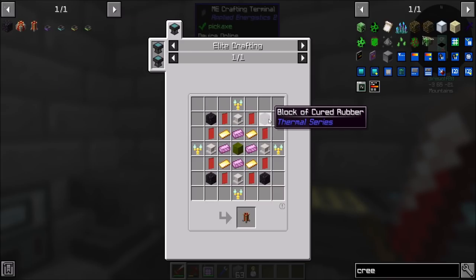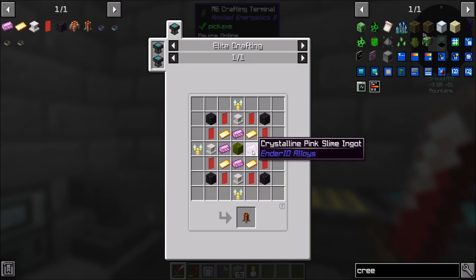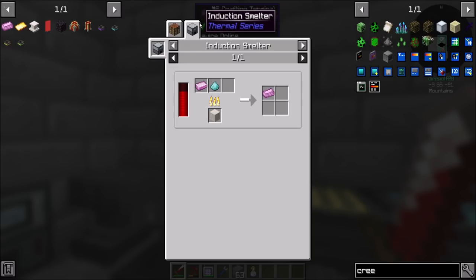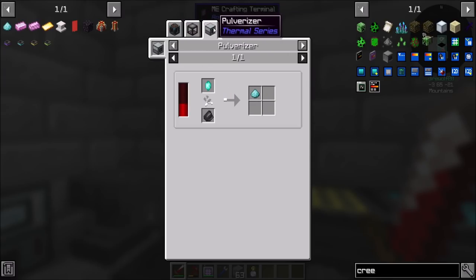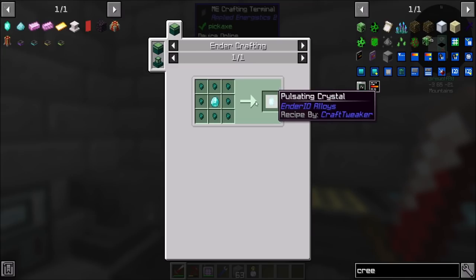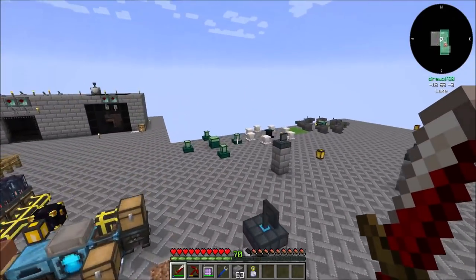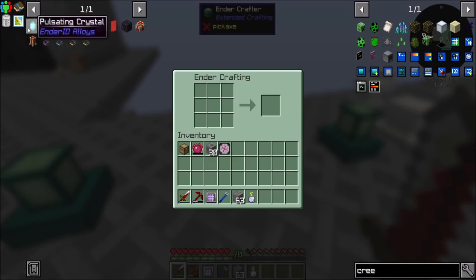We need some blocks of cured rubber, red banners, quartz pedestals, gold plates, crystal and slime, and inferium blocks. I think I want to automate the crystal and pink slime, because that's a process we're going to want automated. Grains of probability come from a pulsating crystal, which comes from ender nuggets, diamonds, and an ender crafter from Extended Crafting. The question is: can I automate this? Hopefully. I'm going to test it out.